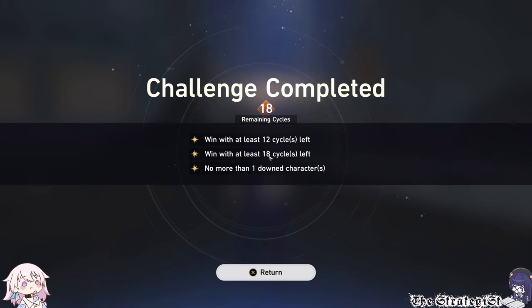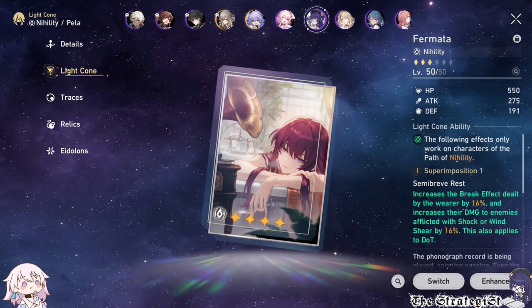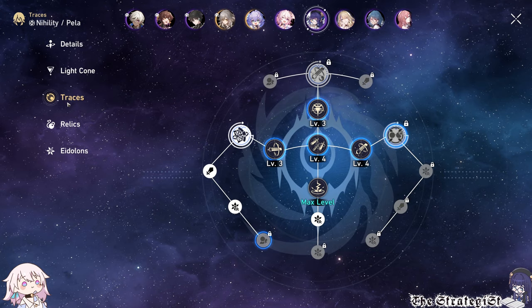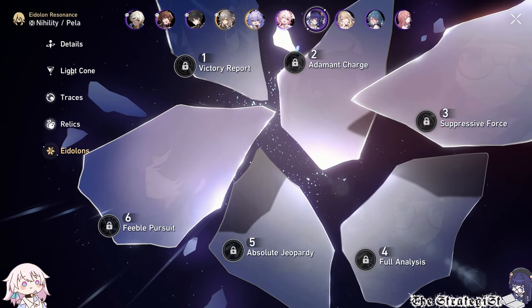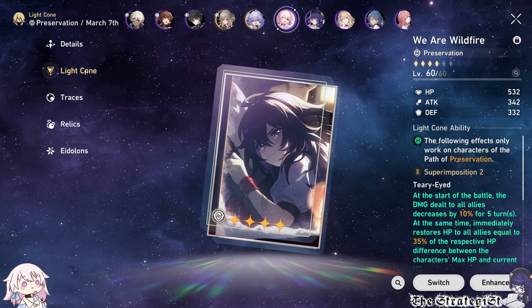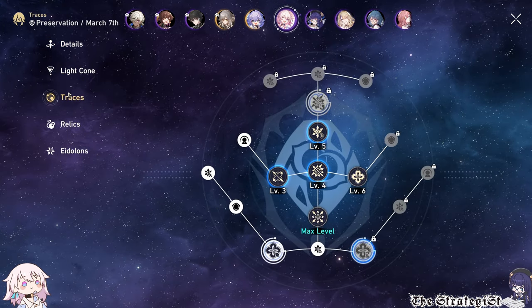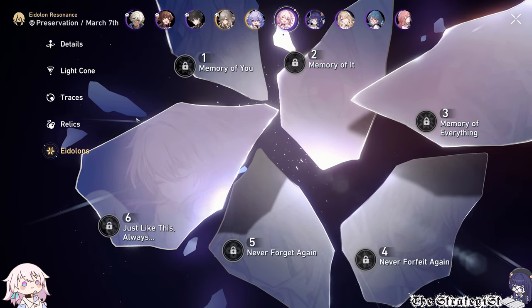No cycles left, but four of my characters are really undergeared. Up next, the builds of my characters. Level 50 light cones and level 12 relics on at least 6 characters should be enough to clear this. If you have any questions, leave a comment below or join my Discord in the description and ask me there. And as always, thanks for watching.